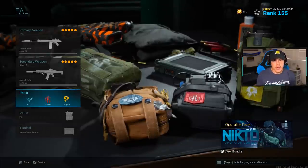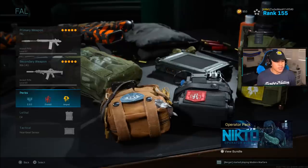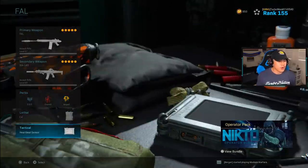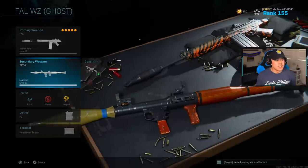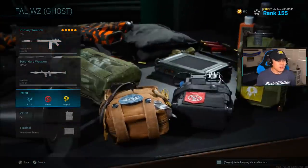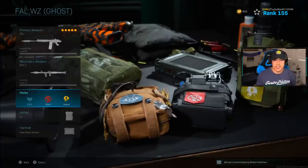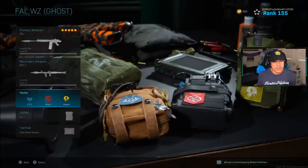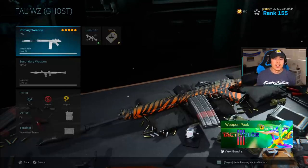A very important part of this class setup is your perk selection. For your first loadout, you want these two weapons with the same attachments, and for perks: EOD, Overkill, and Amped. Lethal is C4 and tactical is Heartbeat Sensor. When you get your second loadout — labeled Ghost — switch out your RPG for your Kilo. Now you have the Kilo, the FAL, and different perks: EOD, Ghost, and Amped. Ghost is the only thing that changes. Note: in the gameplay you'll see the Tracker perk, but that was selected by accident.